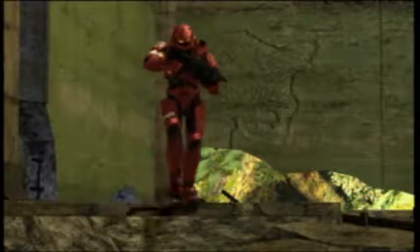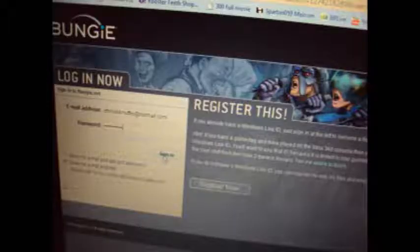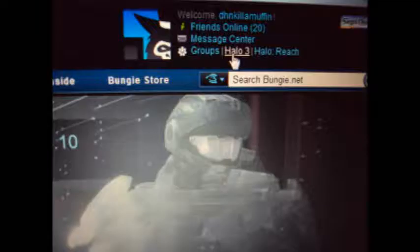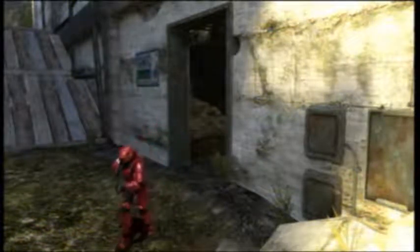All Xbox Live Halo 3 players have a Bungie Pro account for their first year of playing. If you don't know whether you have a Bungie Pro account, look at your file share — if you have more than 6 slots, then you have a Bungie Pro account. To render your film, go to Bungie.net and sign in with your email linked to your Xbox Live account. Your clips must be uploaded to your file share. Simply click on your file share and select the clip you want; you can render it in either standard detail or HD quality. You have 5 render minutes per month, however you can purchase more with your credit card.